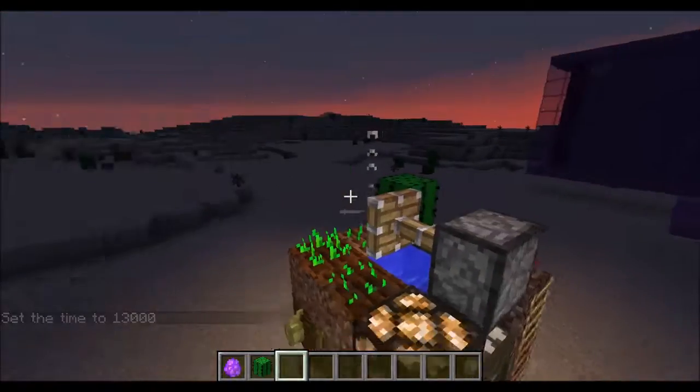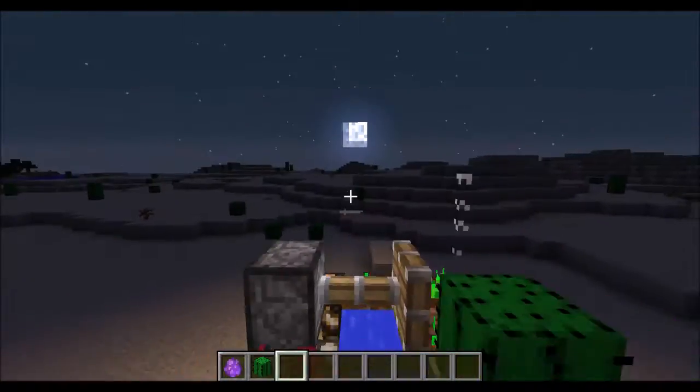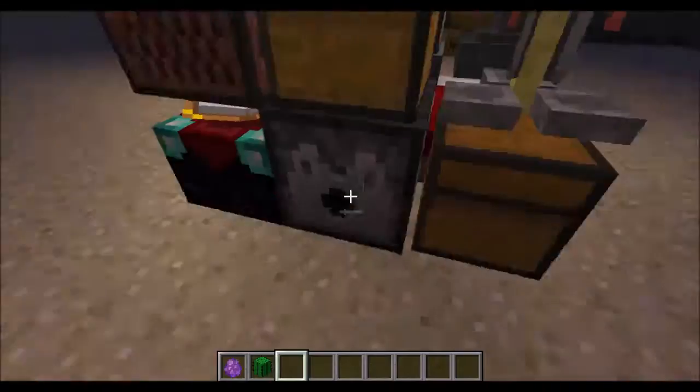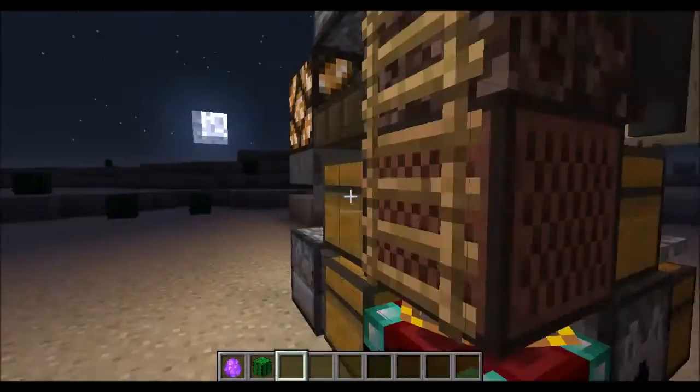When the moon comes out it will trigger the house to pull backwards and then you'll be able to go into your little house, because obviously you need to go home. And inside you have an enchantment table, a dispenser, and a jukebox.